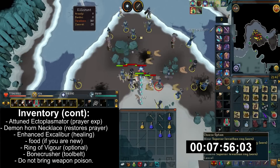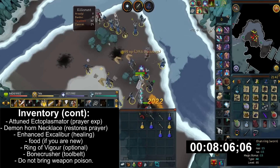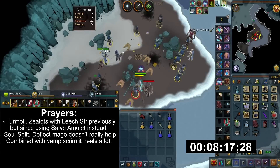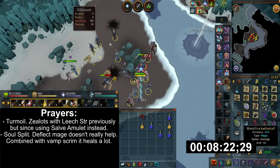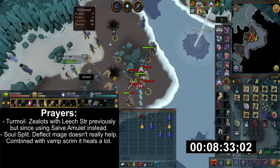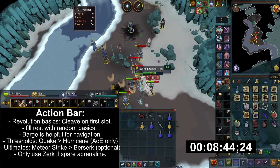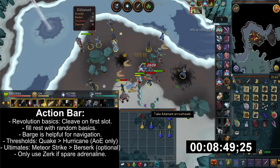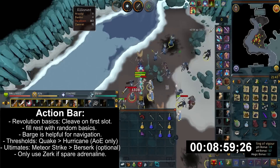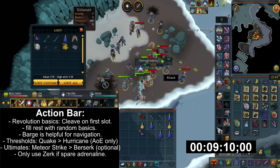I didn't bring Weapon Poison this time because Invention gear XP is based on the amount of damage the weapon has done, so poison makes it worse. The prayers I'm using are Turmoil and Soul Split. Previously I suggested using Zealots, but Salve Amulet now works against spiritual mages, so it's better to use Turmoil. Soul Split is better than Deflect Magic, since this and the Scrimshaw of Vampyrism can keep you nearly at full HP. For my action bar, I have Cleave on the first slot. The rest of my basic abilities just fill in the rotation. Barge sometimes helps for quick navigation. For thresholds, focus on Hurricane and Quake as often as possible. For ultimates, try to save adrenaline for Meteor Strike. If you get good at this method, you can try Berserk, but otherwise don't — it's extremely dangerous.